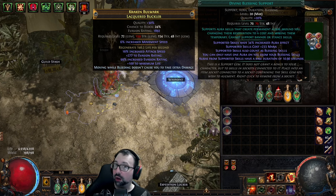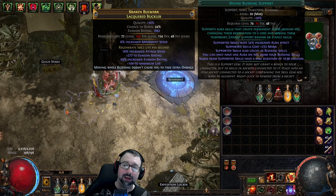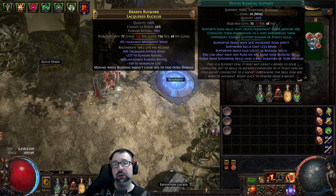Welcome back everyone. This is a follow-up video for a weapon swap idea that I started implementing last league. My setup involved shield charge. I realized that even on a bow build I could build in a shield charge to get from point A to point B very quickly through the map without having to worry about killing monsters.